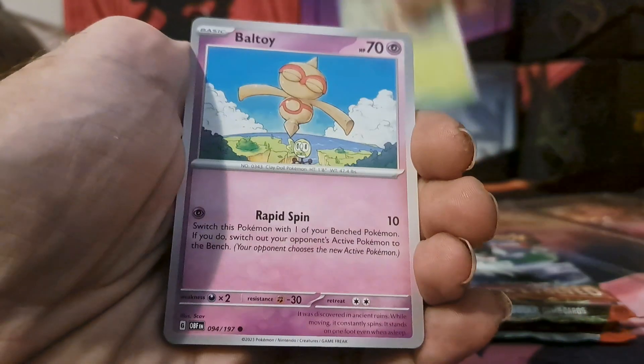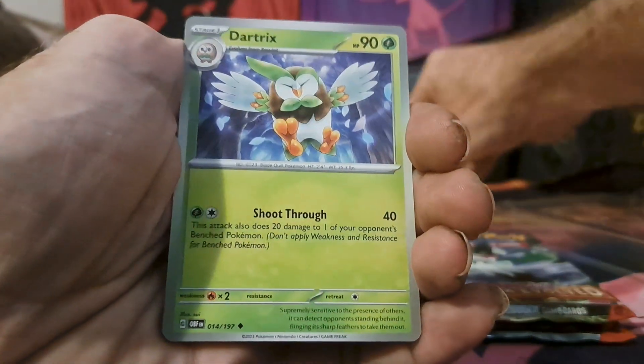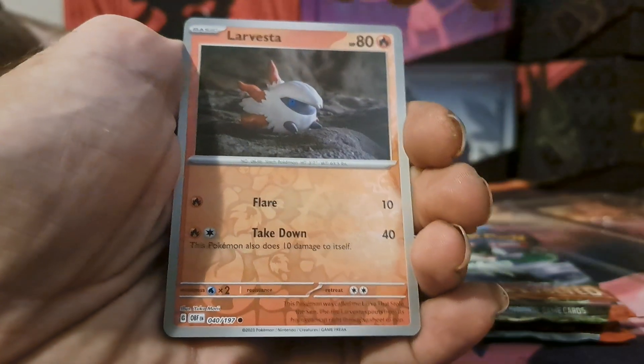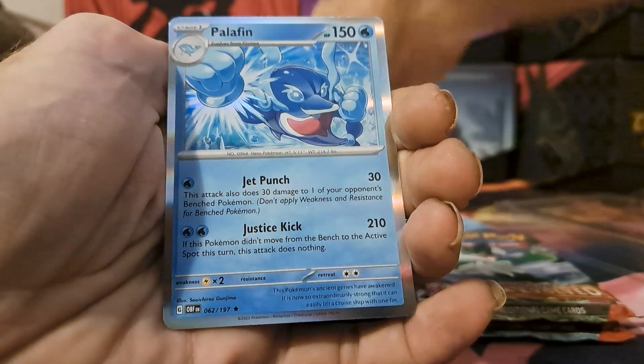We start off with electric energy — hopefully that shocks ahead into these packs. We got Combee, Diglett, Ralts, Baltoy, Darmanitan, Dartrix, Frogadier, reverse Ludrecia, and the walls into the reverse Volcarona and the holo Palafin.